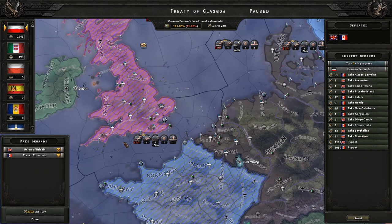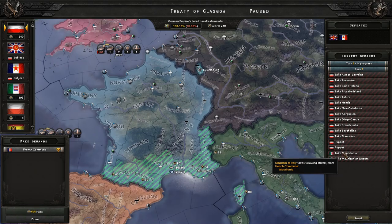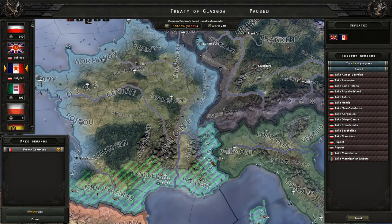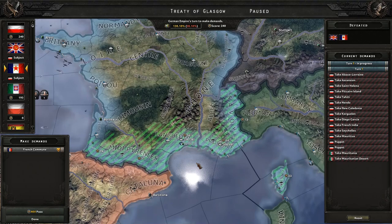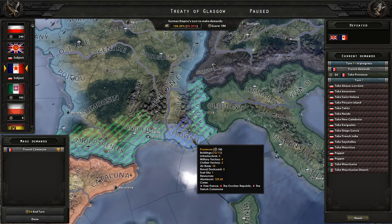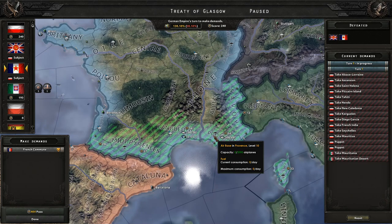There is the southern territory that did not get puppeted, so we'll have to wait for the next turn. Let's end our turn. It looks like the Italians got the ability to do something — and they did take what I wanted them to take: Africa. That worked out well. Let's go and take this territory over for France. I'm really tempted to give Savoy to the Italians — I think we will. Let's reward them, they've been working hard. I was already going to give them Corsica. They've been a good ally.